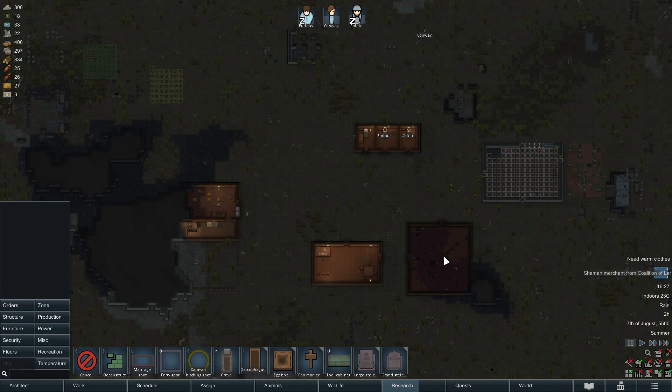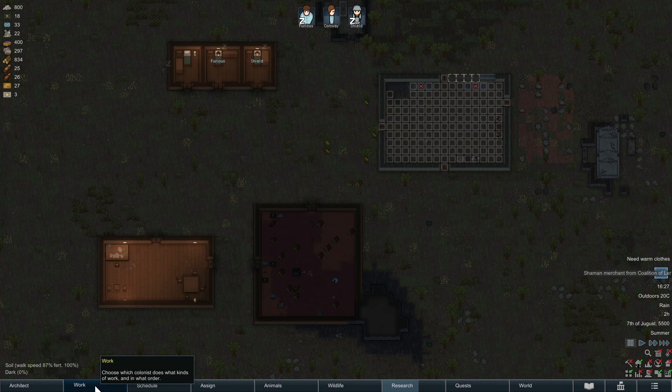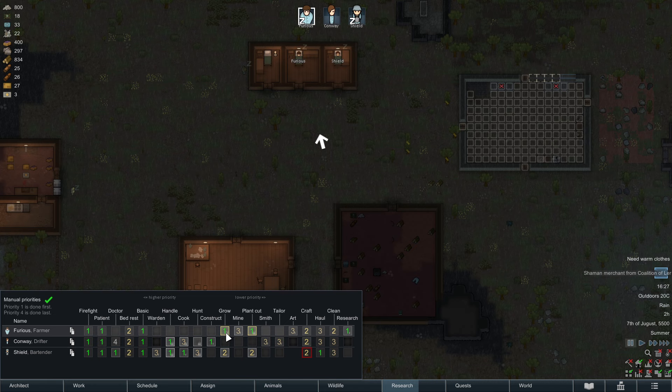Hello there, welcome to episode 5 of my tutorial series for RimWorld. Today we are going to talk about trading, and I will make sure that we also have some talk about green energy as well.